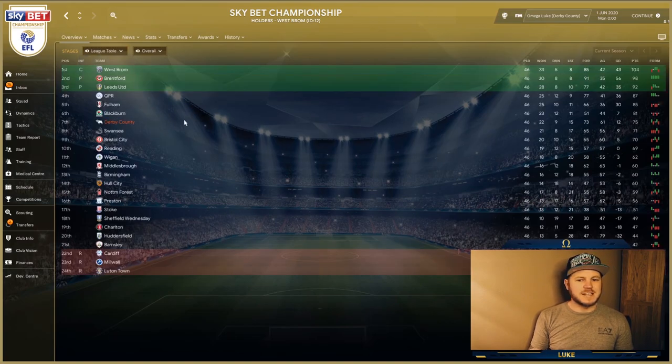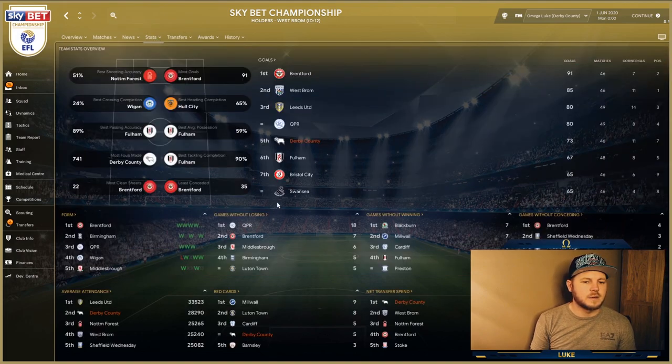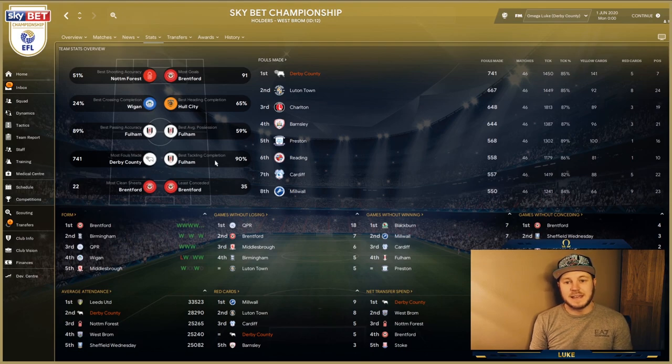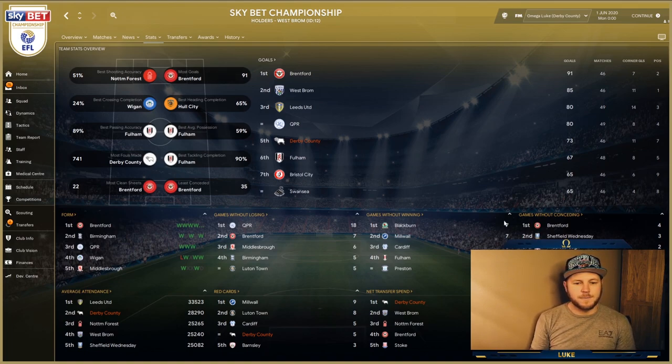Derby County finished in seventh place — quite good, all things considered — with 75 points. That's a successful season for a team predicted 14th. Looking at the stats, they once again had the most fouls made and weren't top for possession — seventh with 51%. They also had five red cards, which may be linked to the 'get stuck in' instruction.